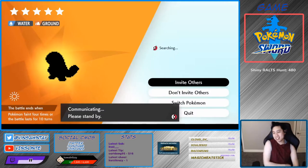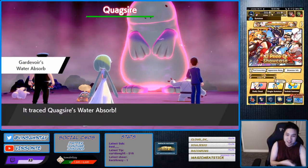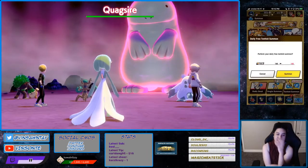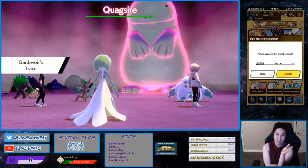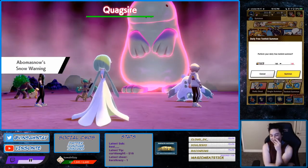But since this is already on, we're gonna try it. It's gonna be Unaware, please. Alright, it's Unaware. We're done. This is a hidden ability Quagsire Unaware. We good.